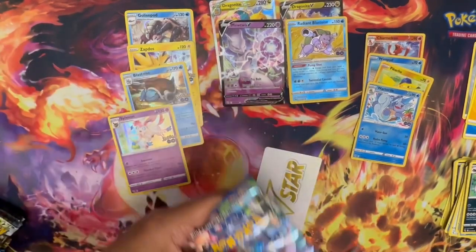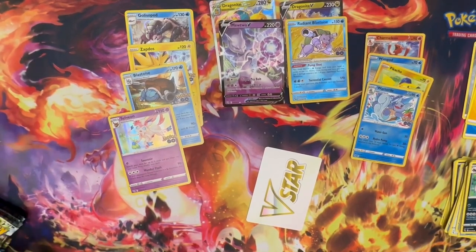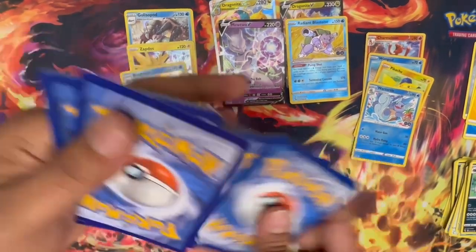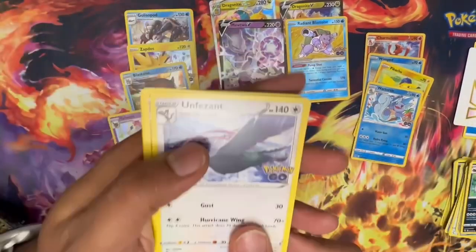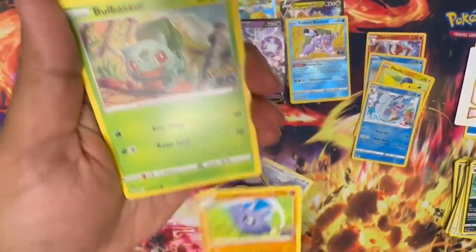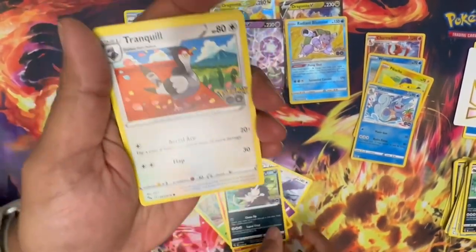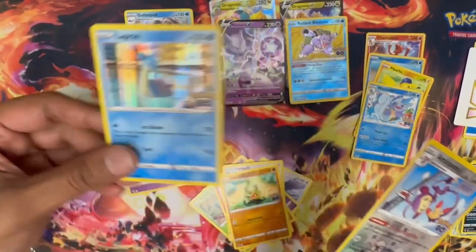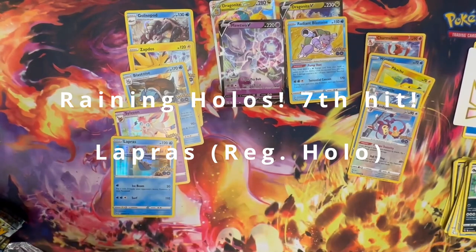Going on to pack six: V-Star Marker, Unfezant, Lunatone, Pupitar, Bulbasaur, Numel, Alolan Raticate, Tranquill, Larvitar, reverse holo Igglybuff, and holo Lapras. Not as much fire as last time.